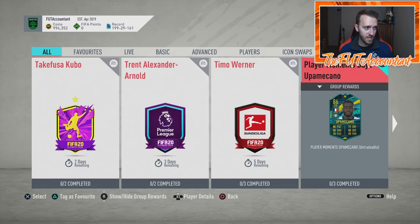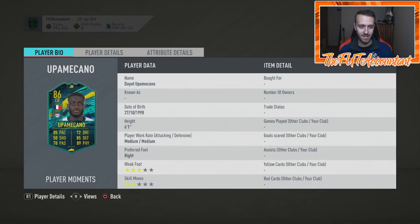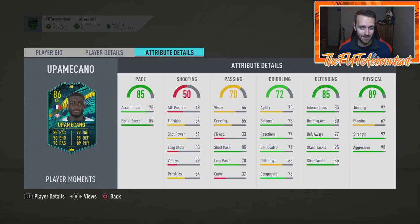Some of the headliners today had market movements and panic because of real-life game performances — like Dortmund cards. We'll talk about those in a second. And then this SBC: Upamecano, an 86-rated center back card, was dropped into the game today. Really good looking SBC on the outside, costs around 220,000 coins. The card looks great on the face stats.